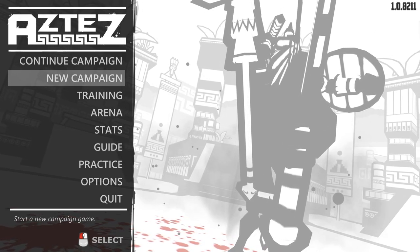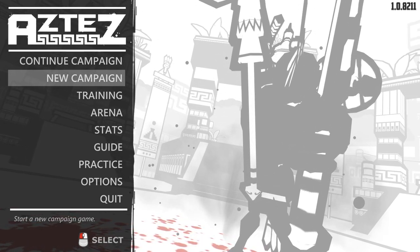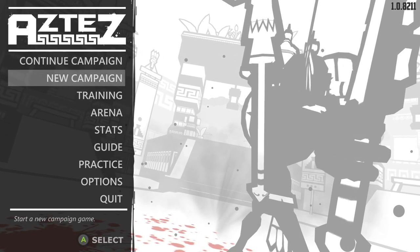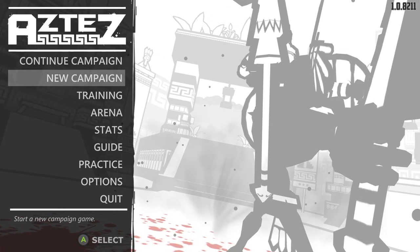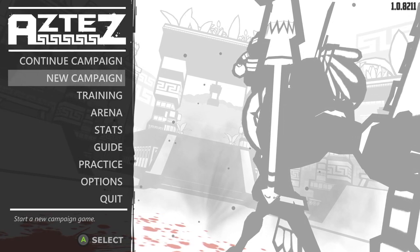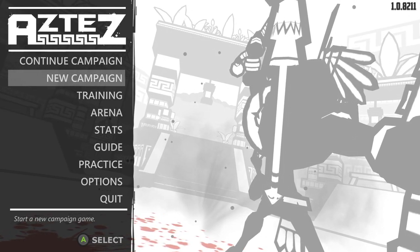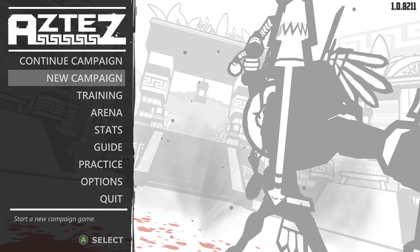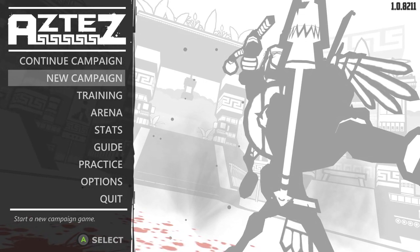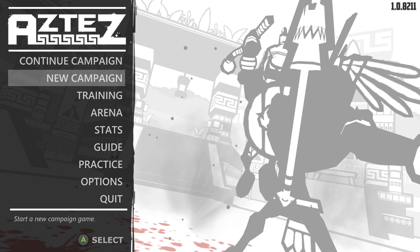This is available right now on Steam as of August 1st. It is made by Team Colorblind, who has been in indie games for a long time based on their bio. They've been doing all kinds of different stuff. It's a very, very cool-looking game — very cool art style, kind of monochromatic, and the red just pops. It's fantastic.